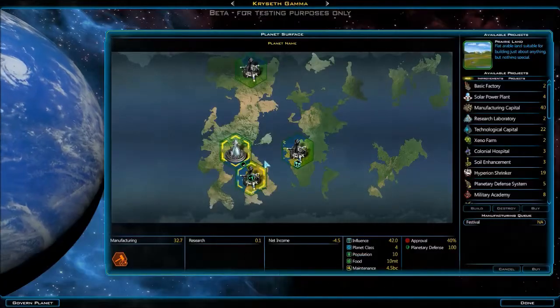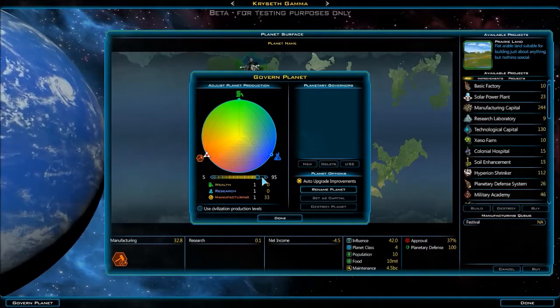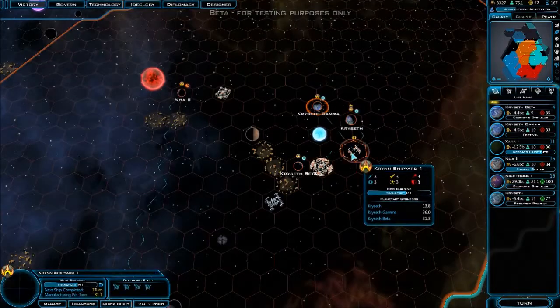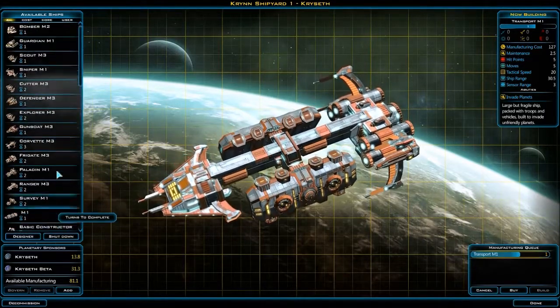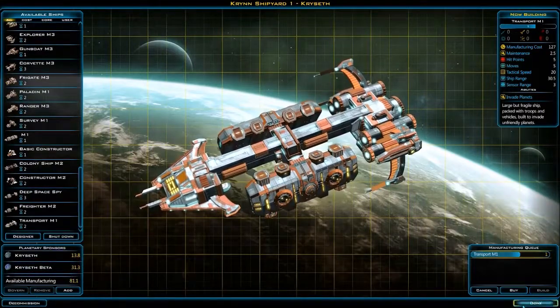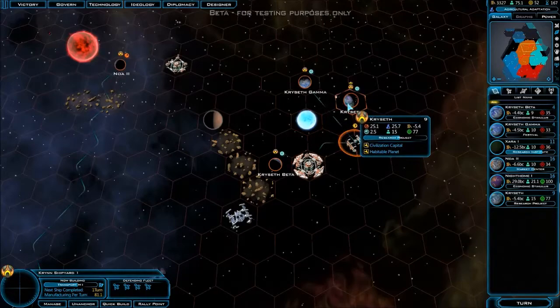This slider here allows me to emphasize civilian production or military production. Military production means it's 100% focused on building ships. That's actually really quick turnaround — 81 manufacturing. I don't know if I've had that this early on in the playthrough.